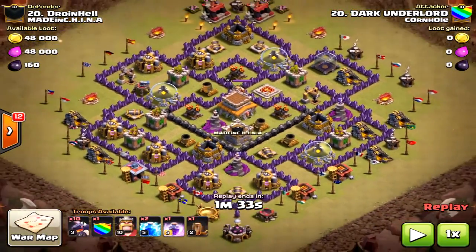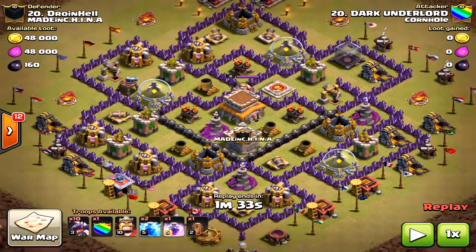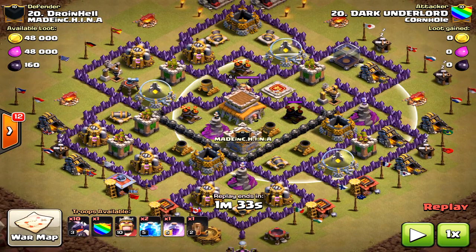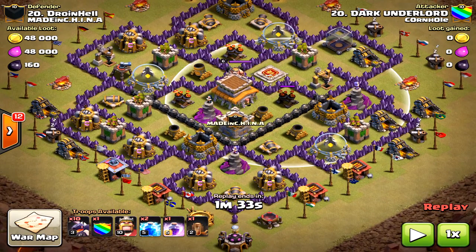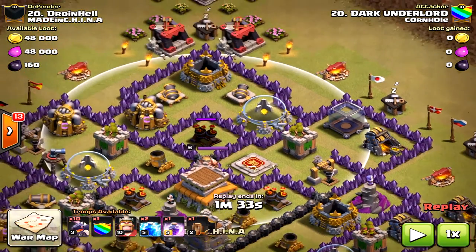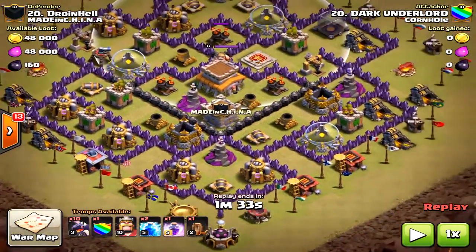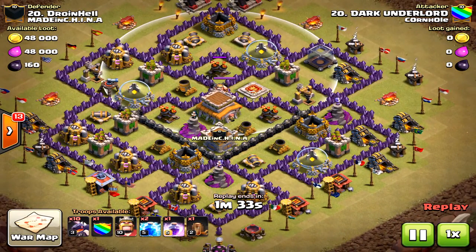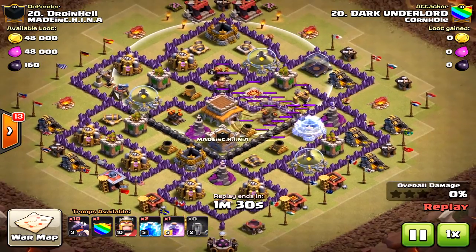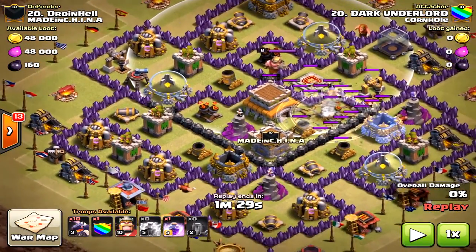Strategizing at the Town Hall 8 level, you usually see dragons or hogs — a kind of a go-ho type action. This first attack is using dragons. When dealing with dragon bases, you want to make sure your storages are within range of your air defenses. Just barely that one is missing the dark elixir, but on this one the dark elixir is in range. I would actually restructure this base a little bit — some of the defensive units are grouped together, which means the dragons are pathing to the air defenses quicker than you want.